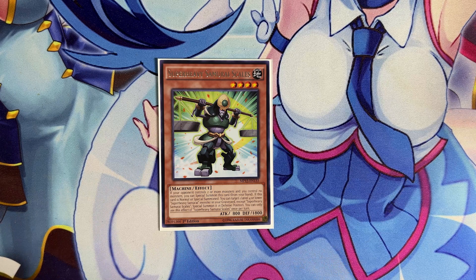The last Super Heavy Samurai monster in the main deck is one copy of Super Heavy Samurai Scales, the only level four monster you'll be summoning from the deck for its revival effect. If your opponent controls two or more monsters and you control none, you can special summon this card from your hand — so going second it's a decent extender. When this card is summoned, you can target a level four or lower Super Heavy Samurai monster in the graveyard and special summon it in defense. You mainly want to bring back level fours to go into Sargas, Gear Gigant, or even Abyss Dweller.